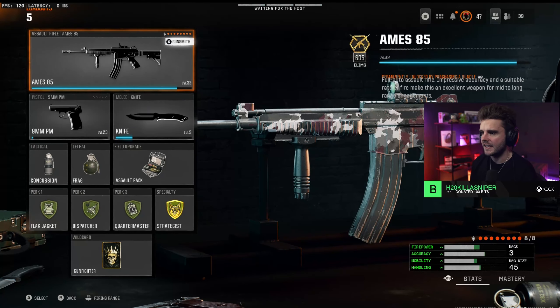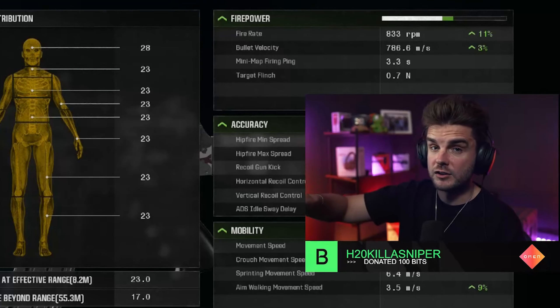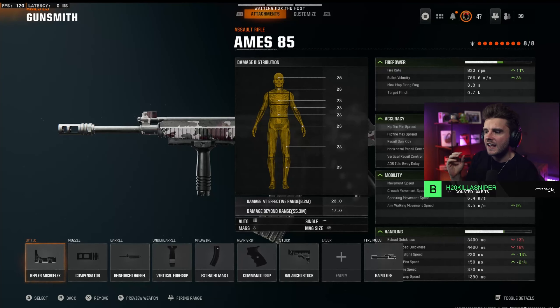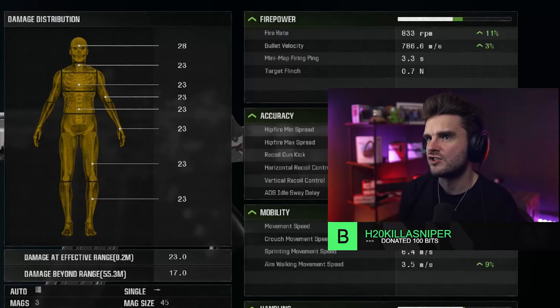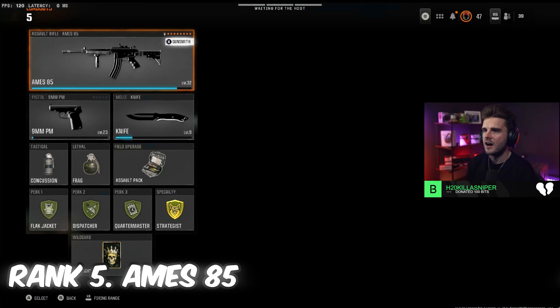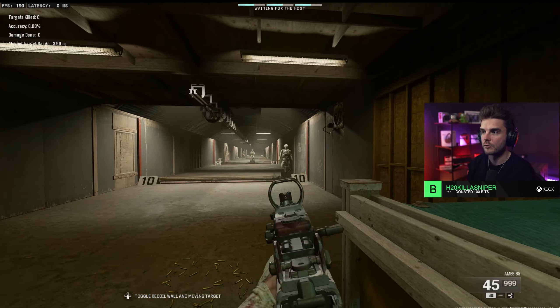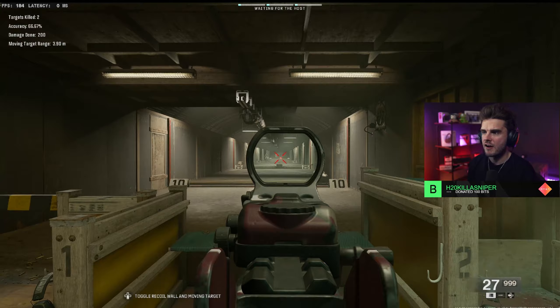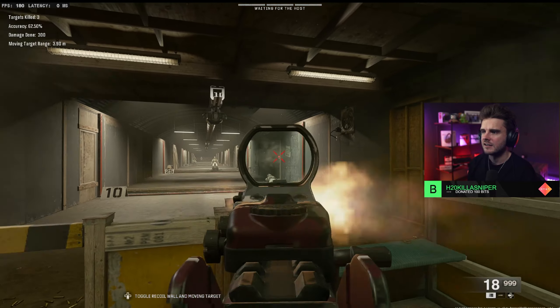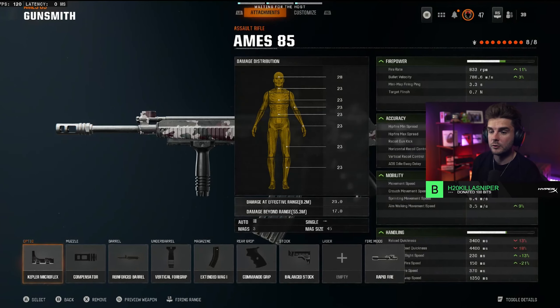The AIMS 85 is once again a very easy to use assault rifle. It's got a high fire rate of 833 rounds per minute — even faster than the XM4. It just doesn't hit as hard, which is why the XM4 is in fourth and this is in fifth. I like to run eight attachments on the AIMS to get the best overall feel. It's a high fire rate weapon, you go through your mags quickly, but you can take down opponents pretty easily.